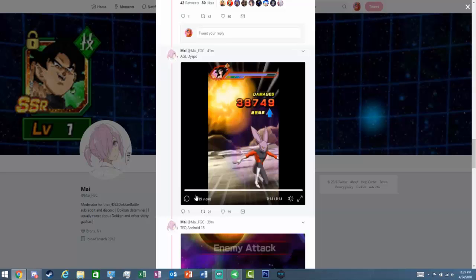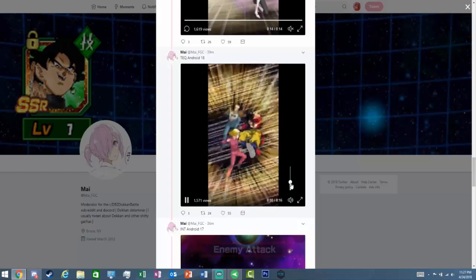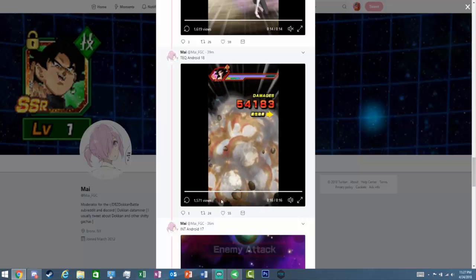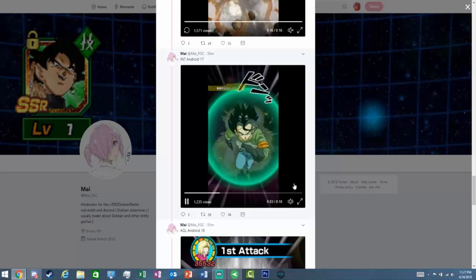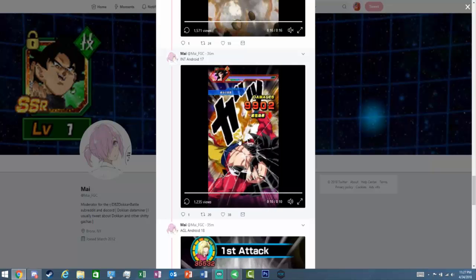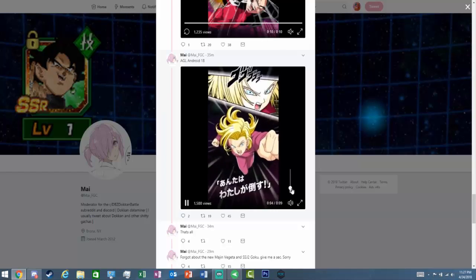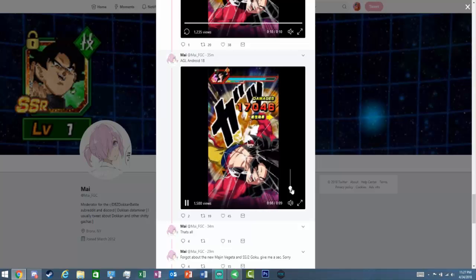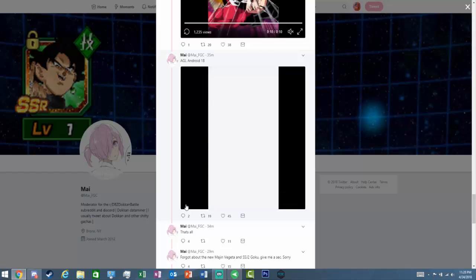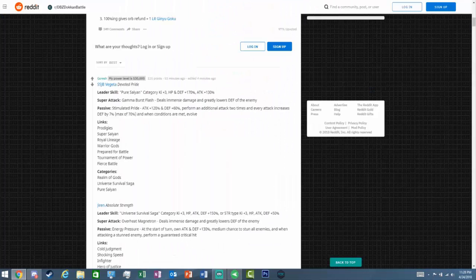Then we have Android 18's Rebirth super — kind of like the LR Androids but different, their infinite stamina attack against the other robot. Android 17's super — he did this against that one guy, I honestly can't remember his name. And then new Android 18 — she kind of did like a dragon fist move. And then Goku's super attack which we've already seen.